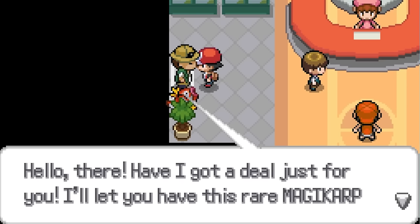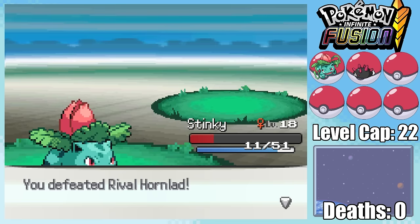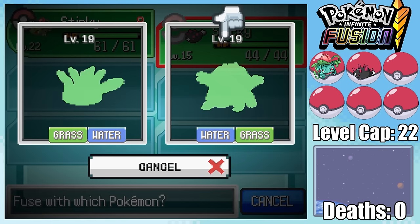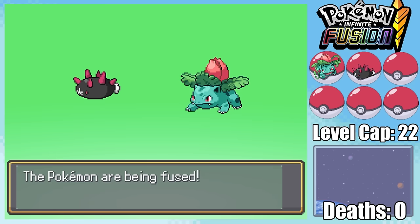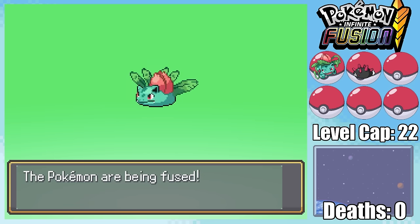If it ain't free, it ain't for me. With Bulbasaur evolving and just barely making it through the next rival fight, we've got to make preparations for the fight versus Misty. We're not actually able to get any new encounters, so I go with the only option available and fuse together Ivysaur and Pukumuku.